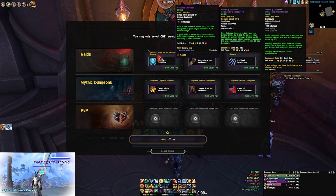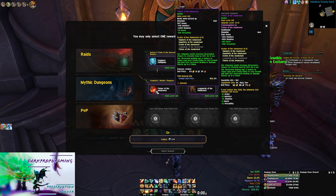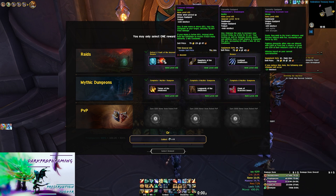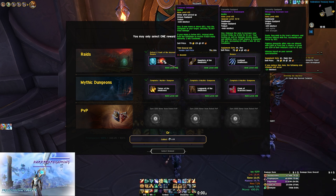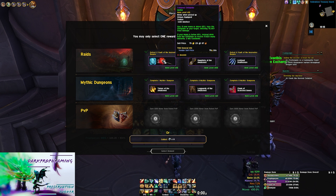I'm probably going to end up going with the Chilled Globe because I need it for raid, and as devastation I can also use it. Higher item level tier shoulders would be nice, but especially since my guild is starting to prog more mythic, I'm going to need the Chilled Globe a lot more. So I'll go with that.